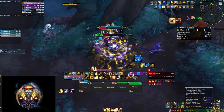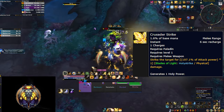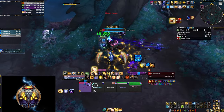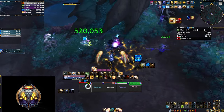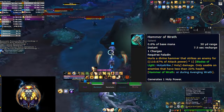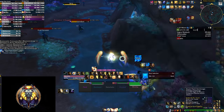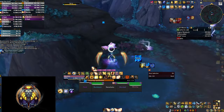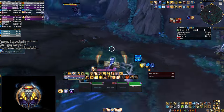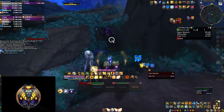Next in line for Holy Power builders is Crusader Strike, which is pretty much a weaker version of Judgment that you have to be in melee to cast, whereas Judgment you can throw from a distance. The last Holy Power generator is Hammer of Wrath, which you can only cast at targets at low health or when you get certain procs. When it comes to Holy Power generation it's just a filler, but if you want to do more damage you can prioritize it over Crusader Strike.